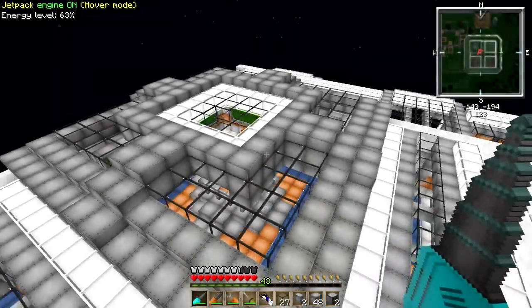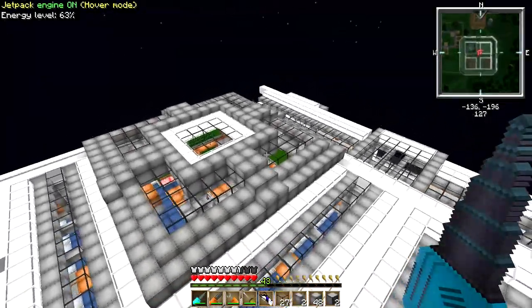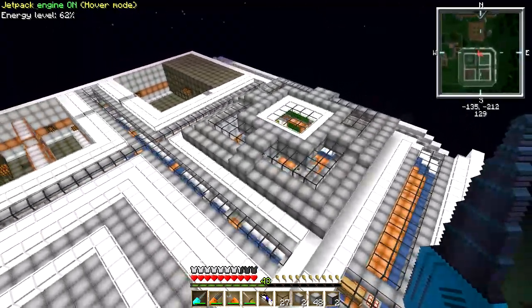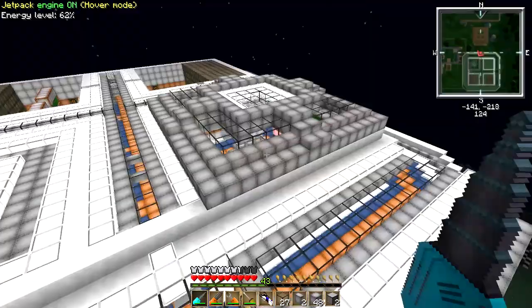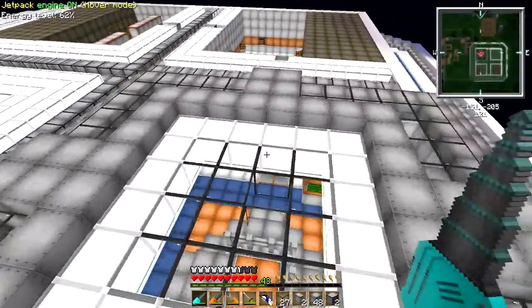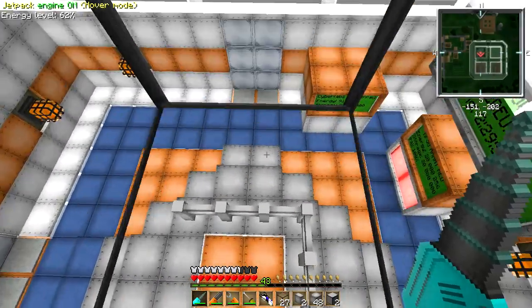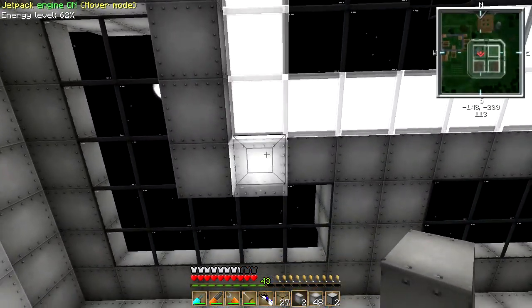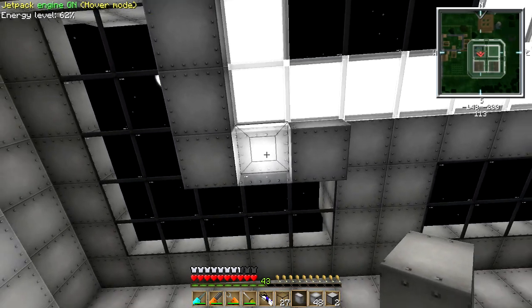Just laid down the last bit of slabbage over there — look at that, that is looking badass. I really like that. That's definitely helped to solve the flat edge problem. What we'll do now is apply the same design to the inside and get a whole layer of slabbage added to all of these cross beams in here, and then we'll have a look at what it looks like from inside.